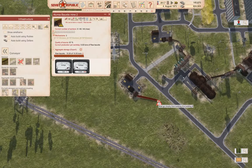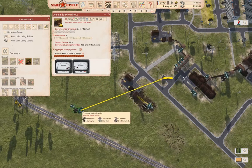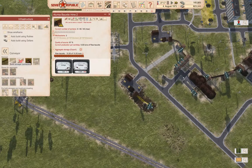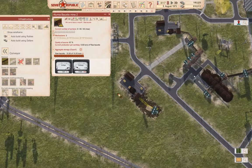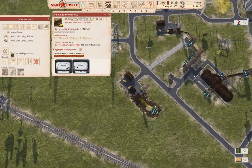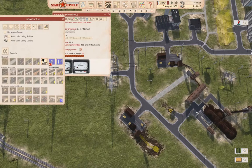We've got an output here. We'll start with one of these. Can this get through to there? No. What we're going to do — pause it — we're going to take the power line out, and we're going to take the road out.